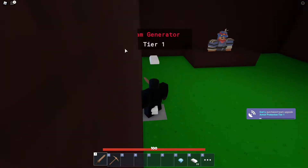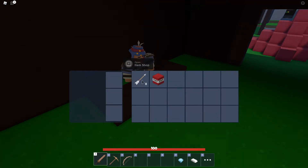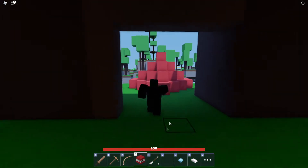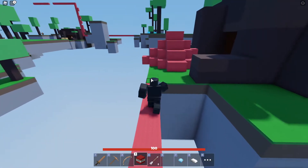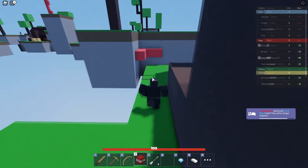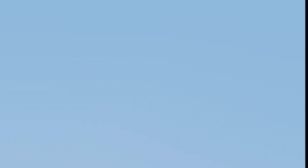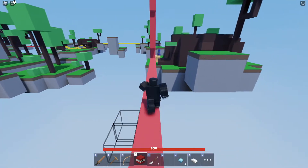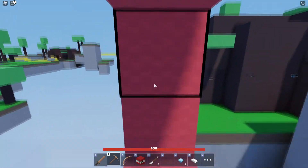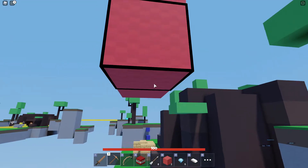I've upgraded the generator and we've nearly got enough to get everything we need — the TNT, a bow, and an arrow. Green's gone already, yellow's still there. We'll go try it on yellow. Technoblade is on our team — we've got the whole crew! I think they might be fakes though.